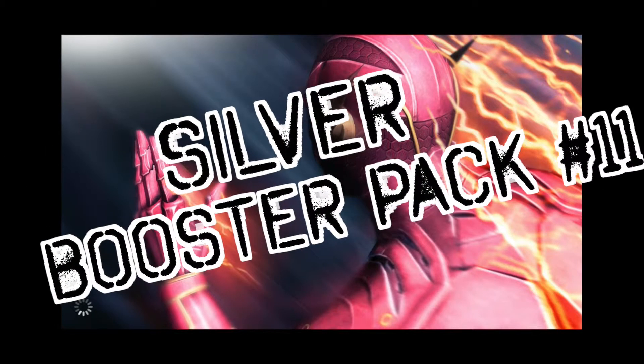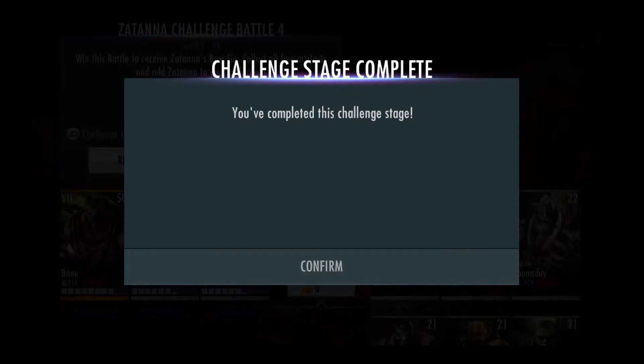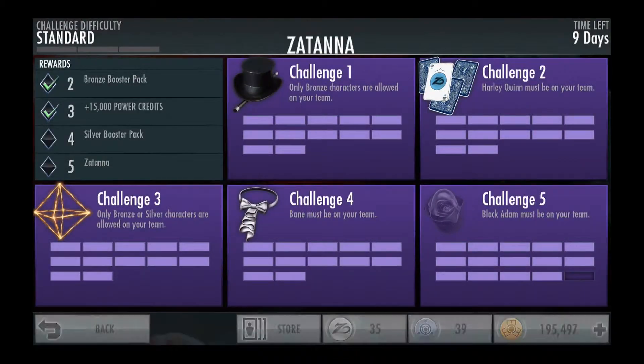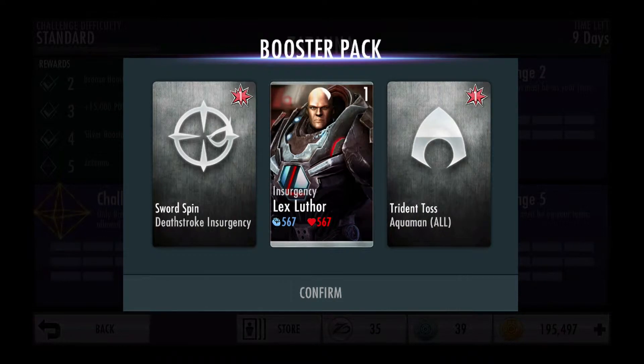Hey everybody, Naivey17 here. Thanks for tuning in. Today I will be opening up my 11th silver booster pack, so let's go to it. Thanks to the Challenge 4 Challenge and Zantana, I got an Insurgency Lex Luthor — that's awesome. He has 567 melee damage and 567 health, so that's pretty cool.